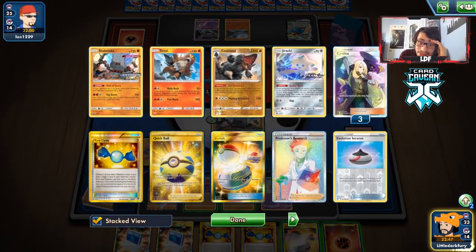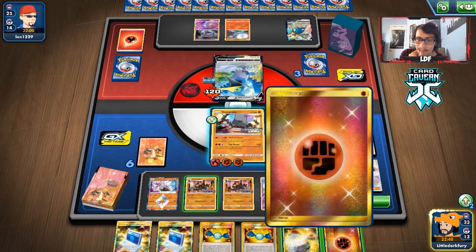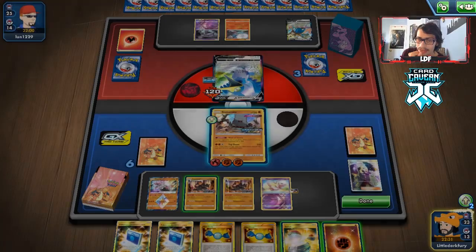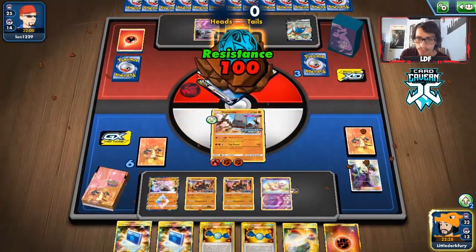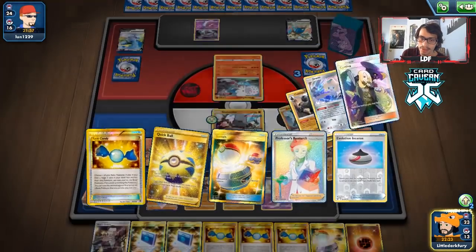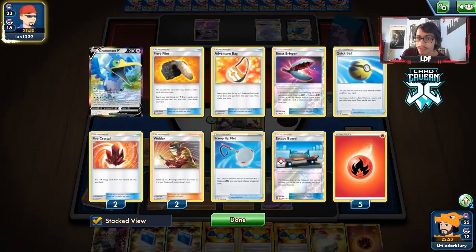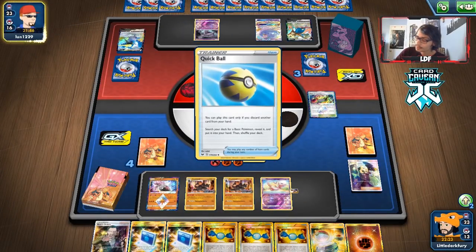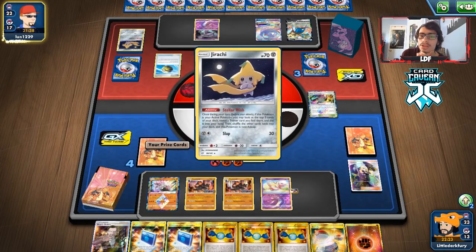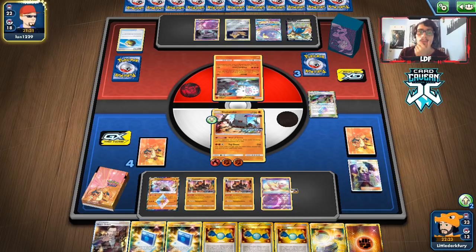The hand isn't good at all. We need to go Colossal next turn. Let's use Top Down - we get one heads and discard a Heat Factory, which is a good discard. Our prizes don't look great - we have no Pokemon in hand. This is not good. We do have 200 HP so they need a lot of energy to knock us out, which they definitely have. We had such a shaky start. We really need Buff Padding too to make them commit extra energy, but we didn't get it.